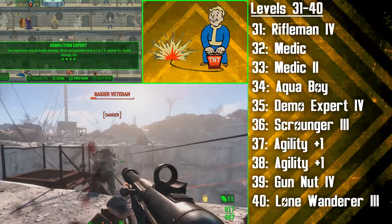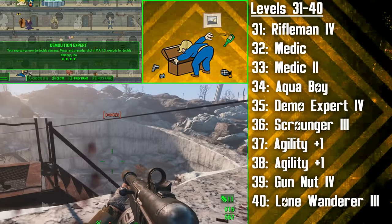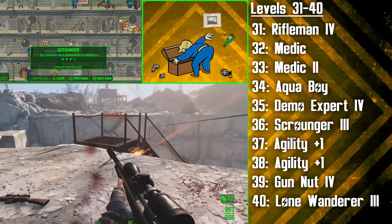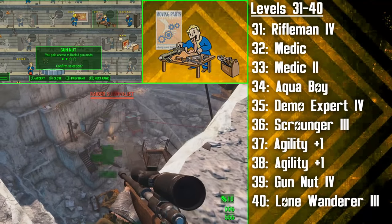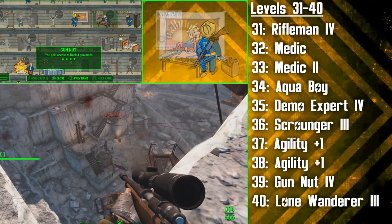This means after planting down mines as traps, you can shoot them just before a creature runs over them, causing them to explode for a lot more damage than if you simply left them there. You can also throw a grenade into a group of enemies and shoot it before it even touches the ground. Next, we're getting the third rank of Scrounger to find more ammunition for all our guns, and we will not be getting the fourth rank for this build. We're then investing in Agility over levels 37 and 38, and then we're finishing off the Gun Nut perk. Now we can do whatever we want with our guns, giving them high damage, low recoil, and other superior enhancements.